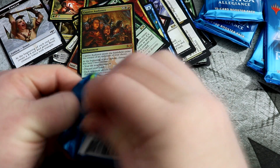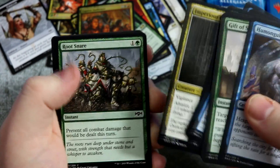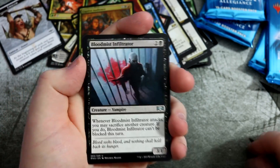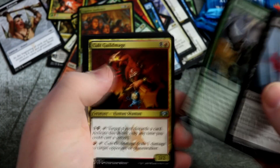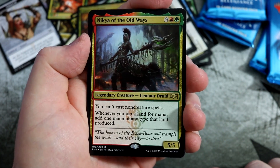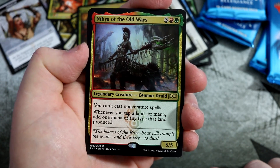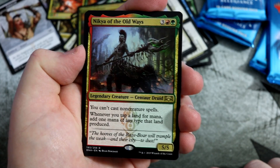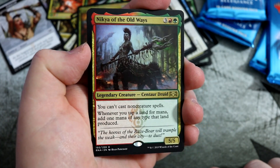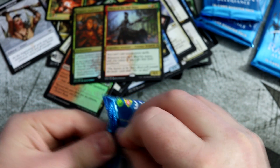So what have we got left — seven, eight packs left. Here we go, the last few packs. And we get a Nicker of the Old Ways — another legendary creature, so it can obviously be used for commander. Nicely costed, 5-5 for five, but you can't cast non-creature spells. Whenever you tap a land for mana, add one mana of that type. So it's going to be great in a big rampy creature-heavy sort of deck. Will it see play? I don't know. Let me know in the comments — let me know your pulls, let me know how you've got on, and let me know your brews as well.